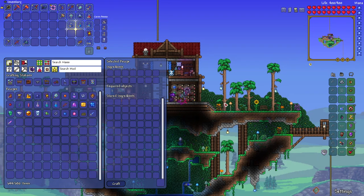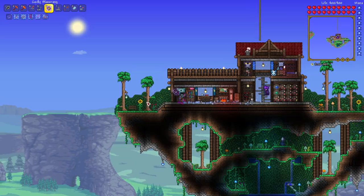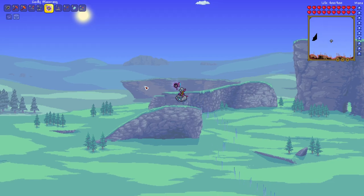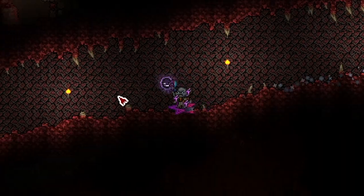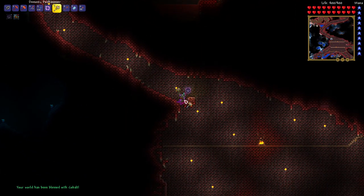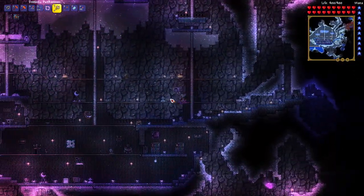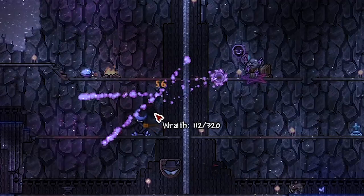We're ready to jump down to the surface, head to some crimsons, break some altars, and see what ore we got. I'm very excited - hyped up to get murdered, which is probably what the majority of this video is going to be about. Not much boss fighting, just going around exploring the world and seeing what new things I can find. I'm also concerned that my stranded ship biome is going to get annihilated by the crimson since it's literally right around the corner.